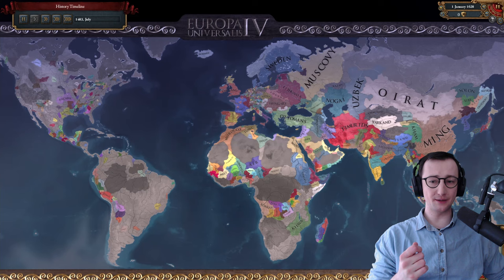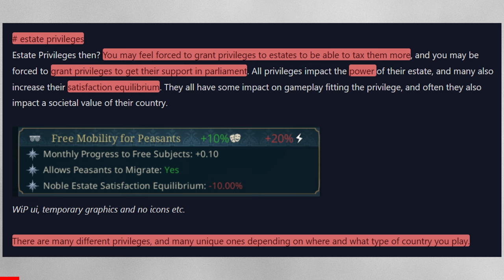You may feel forced to grant privileges to estates to be able to tax them more, since that will make them less happy, and you may be forced to grant privileges to get their support in parliament. All privileges impact the power of their estate, and many also increase their satisfaction equilibrium. They all have some gameplay impact fitting the privilege, and often also impact a societal value of the country.